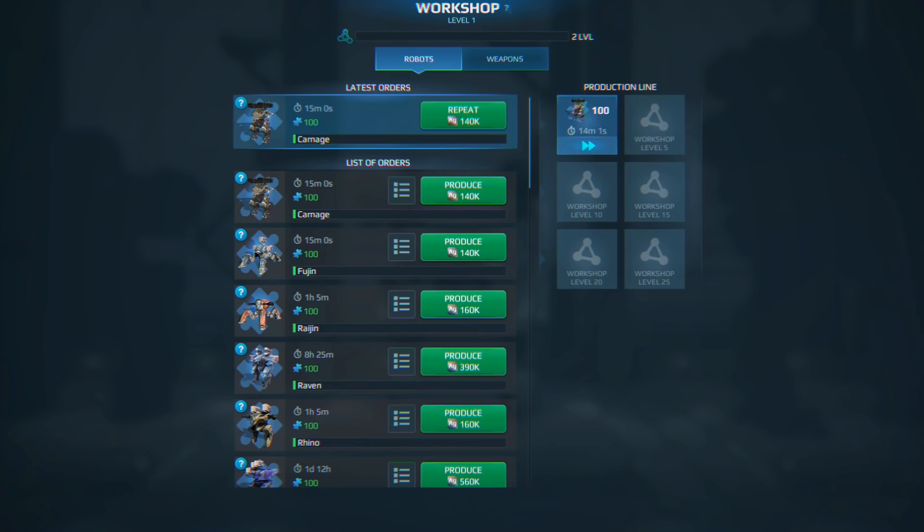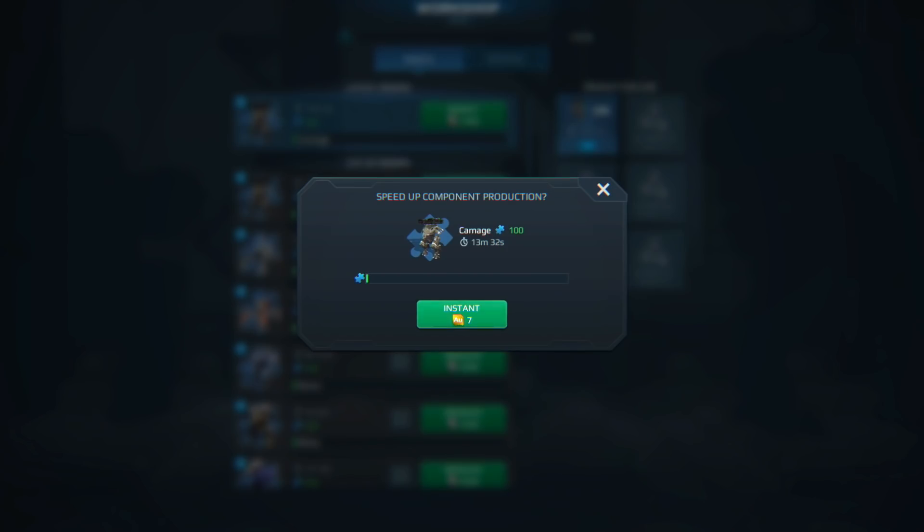Each component batch takes a fixed amount of time and resources, but you can speed up the production like you do with item upgrades. Don't want to wait? Inject some gold and get the job done instantly.